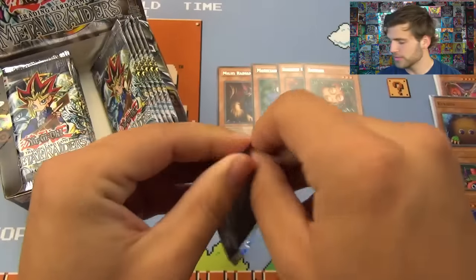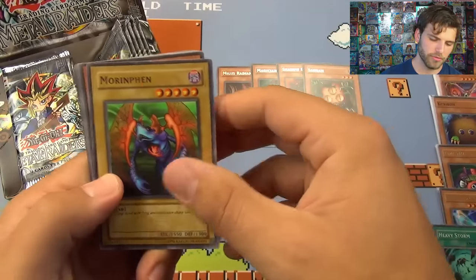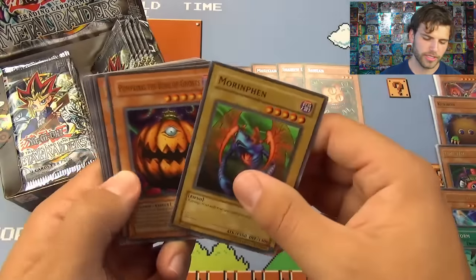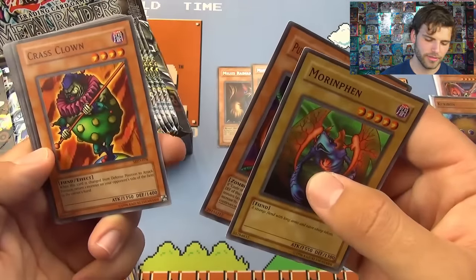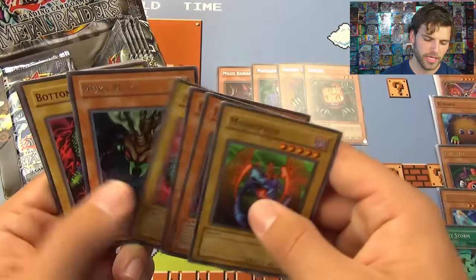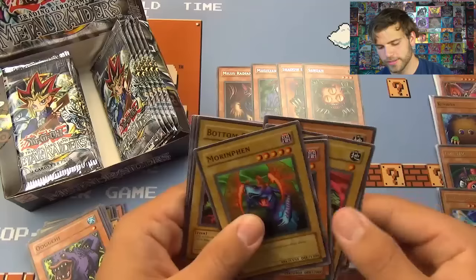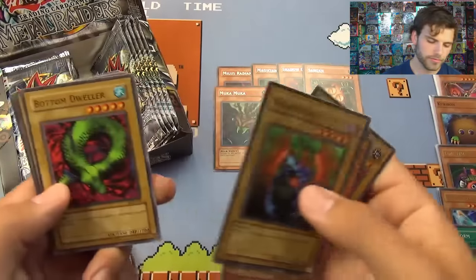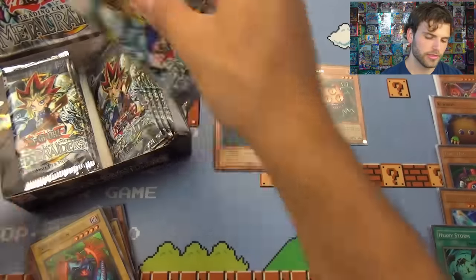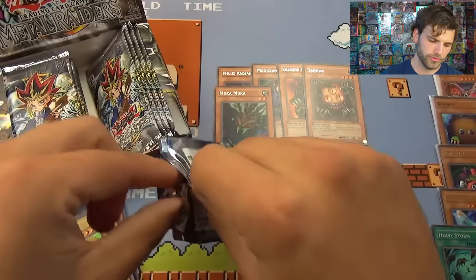We're going to need some big monsters if we're going to beat PSV. More Fin, More Infant, Pump King the King of Ghosts — that could come in handy. Karass Clown, Change of Defense Position, Petite Moth, Mooka Mooka — increases attack and defense, probably 300 for every card in your hand. Bottom Dweller, Ancient Brain, Tung Yon, Swamp Battle Guard. Still haven't pulled a foil yet.